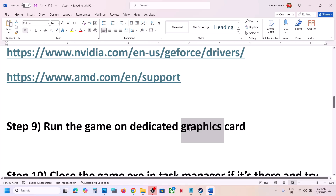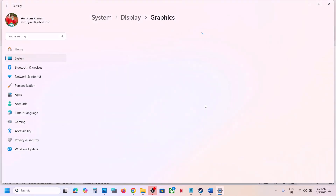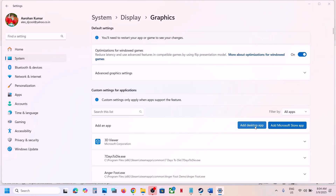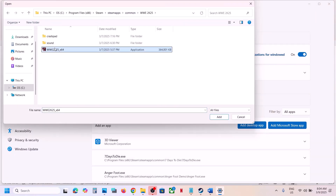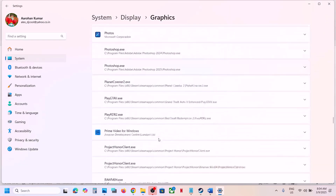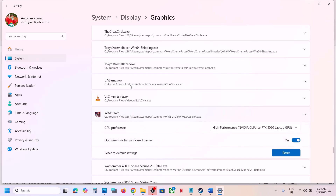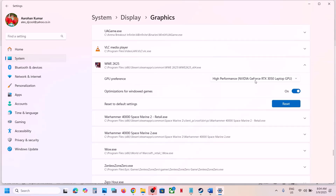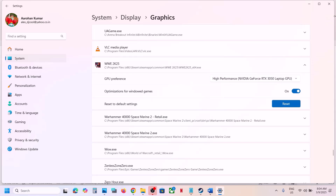The next step is to run the game on the dedicated graphics card. Type Graphics Settings in the Windows search box and open it. Click Add Desktop App, navigate to the game installation folder, open the game folder, select the game exe file, and click Add. Once the game appears in the list, click on it, set the GPU Preference to High Performance — you will see your dedicated graphics card listed — then launch the game and check.